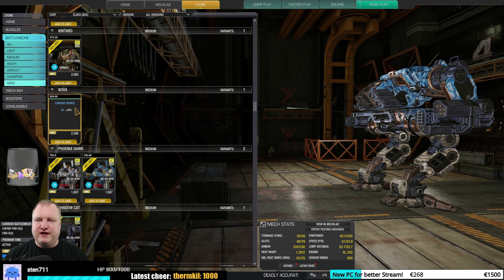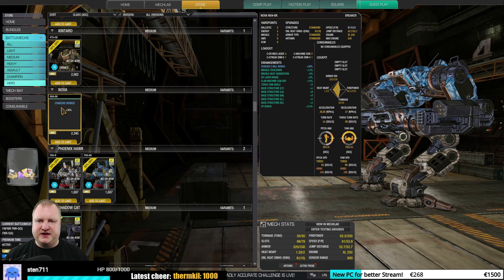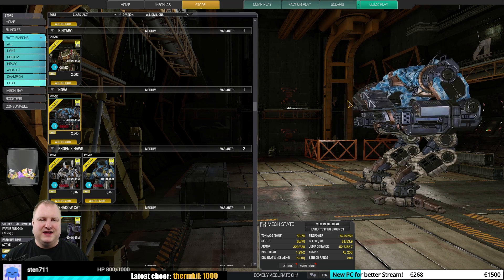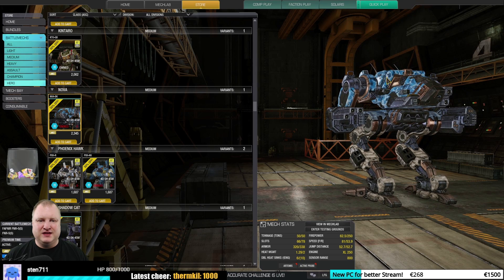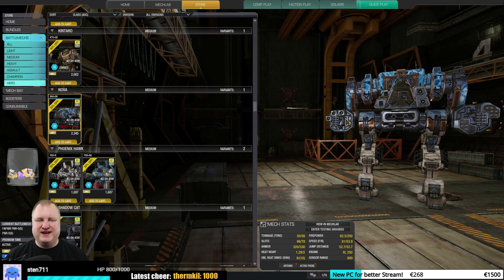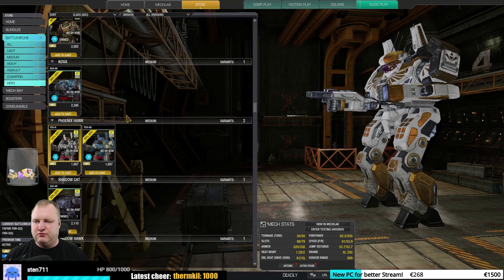The Nova Breaker has two ballistics, five energy, and two missile hardpoints. But as you can see, the missile hardpoints are in the arms — not a huge fan of that. Interesting skin, but that's about it. There are better Nova models out there, so I would give this an okay to meh rating.